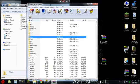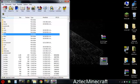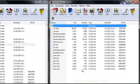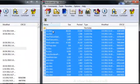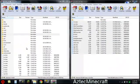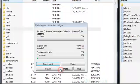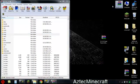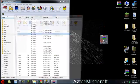Once you have that deleted, open up Mod Loader with WinRAR or 7-Zip. Highlight all the class files and drag them into your minecraft.jar. Press OK, then exit Mod Loader — you are finished with Mod Loader.